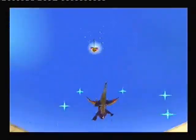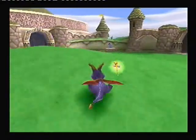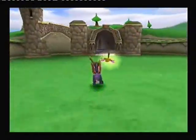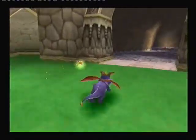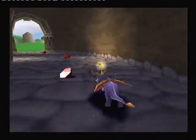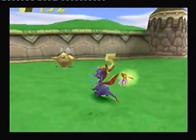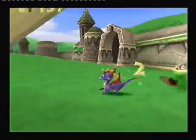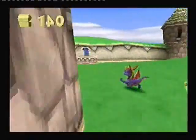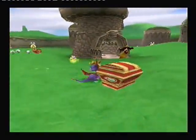Back to the butterfly thing — the different colors mean different health levels. I'm just gonna say yellow is the best one. We'll explain the different colors when I get to them, but all you need to know for now is yellow is the best one.